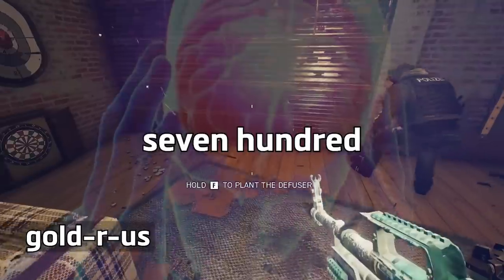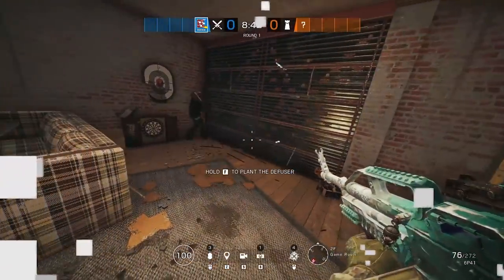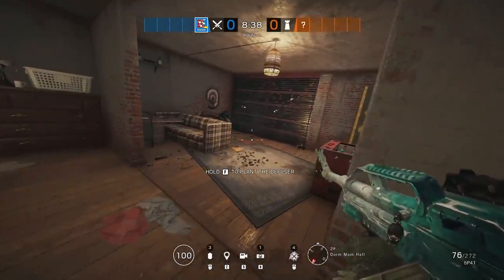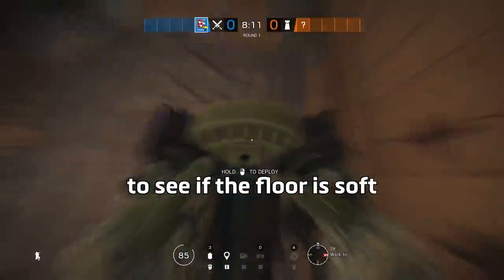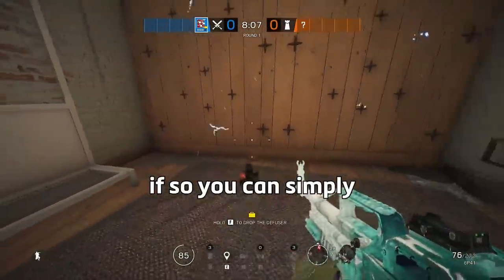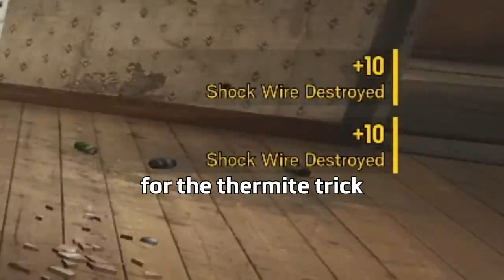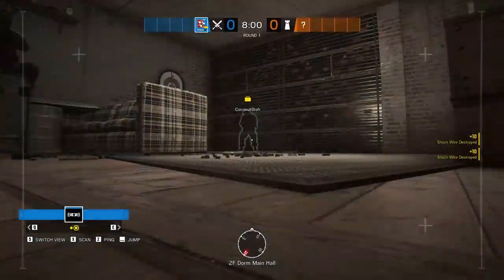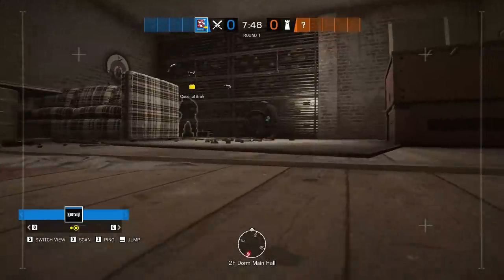This 6739 IQ Bandit and Mute counter uses Fused to take advantage of the new shrapnel explosion effects from last season. When you have a wall with batteries or Mute jammers on it, check if the floor is soft on each side of the reinforced wall. If so, simply place a Fused cluster charge on the floor just like you would a thermite charge for the thermite trick, then set it off and you'll have the charge bouncing all around right below you, destroying any devices on the other side.